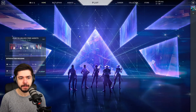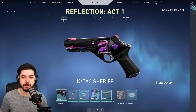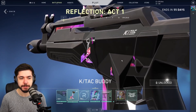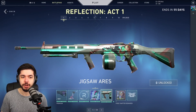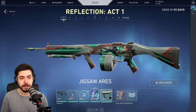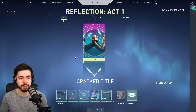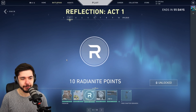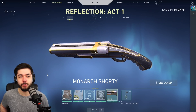And then we have the battle pass. Starting with the Sheriff — pretty nice skin, I like the color. Then we have the buddy, some Radianite points, a Field Rush card — pretty cool. Jigsaw Arras — I like this one, especially with the colors from Sky. Some titles, cards, spray. Cracked spray — every Fortnite kid is going to use that. Naked Op. Monarch Shorty — I love this color scheme, it reminds me of Prime and it has this premium feeling.